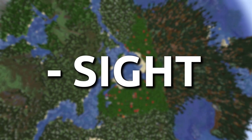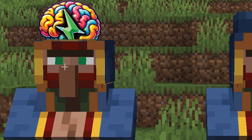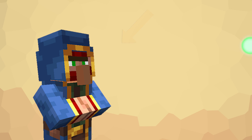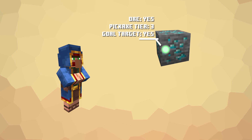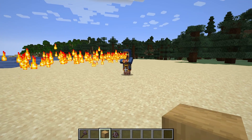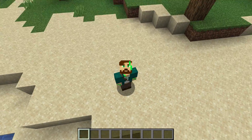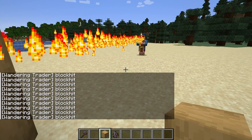Let's start with sight. Mobs actually do have a sight line in the code, and while I can't gather data from it directly, I can use it to create my own version. I'm going to use something called a raycast. Basically, it's a dot that moves in the direction the trader is looking, and every time that dot hits something, it will categorize it into something like wood or stone. Here's a proof of concept — the flame particles are getting spawned by the dot as it flies by, but it's doing it so fast that it just looks like a solid line. And yes, it'll actually detect if it collides with a block.